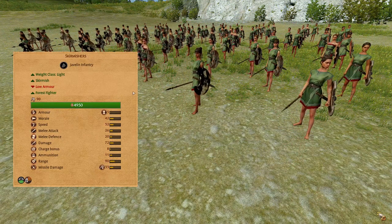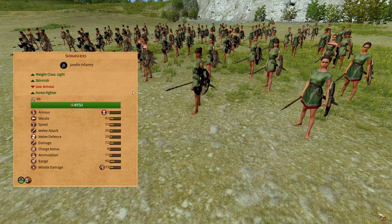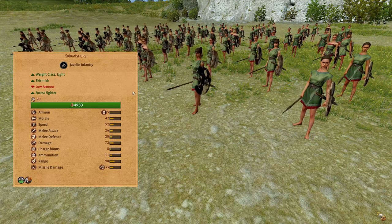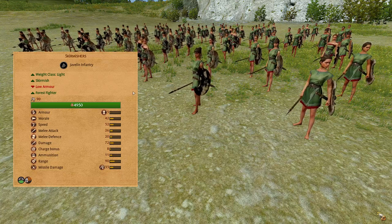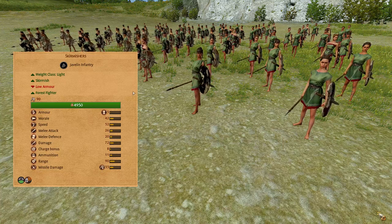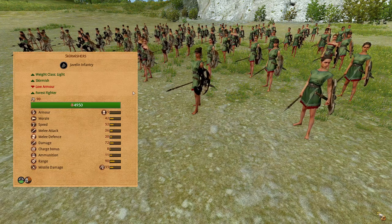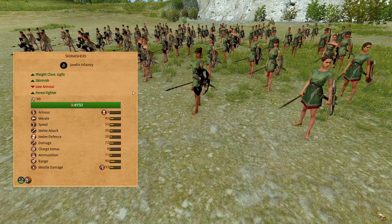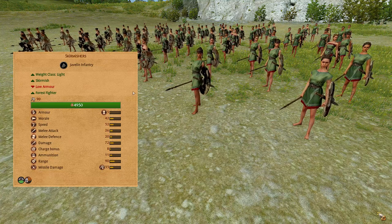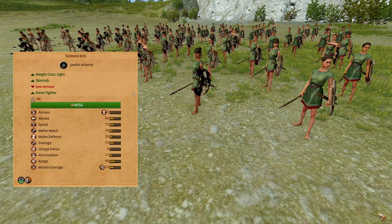Skirmishers. These are lightweight javelin infantry, lightly armored and shielded with a missile block chance of 35%, low morale, high speed, decent melee combat stats, 11 ammunition, 90 range, 33 missile damage with good armor piercing values. They have a passive ability called Relentless which gives them immunity to psychology, they do not suffer morale penalties when the hero dies, and they can also rally after routing more often. Hide these units in the woods to give them the opportunity to come out and fire at the flanks of enemy front line units.